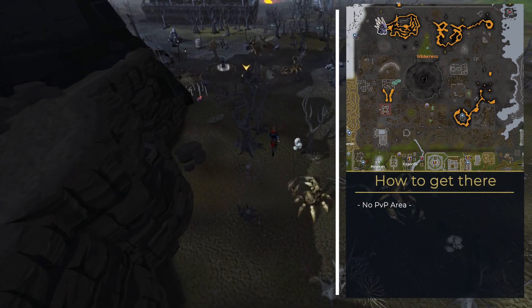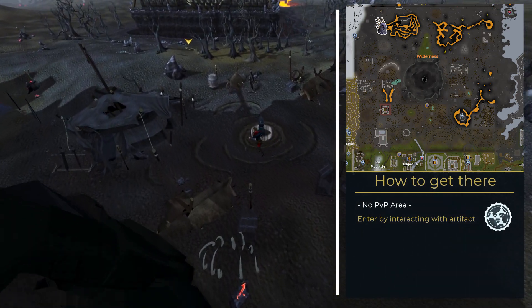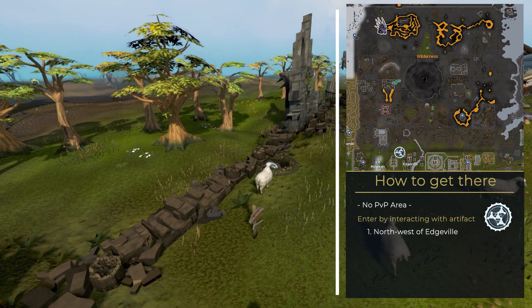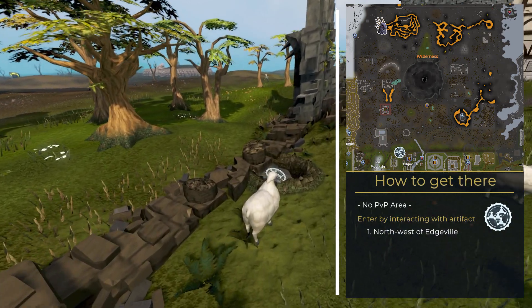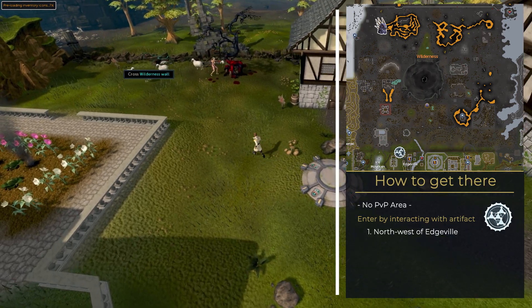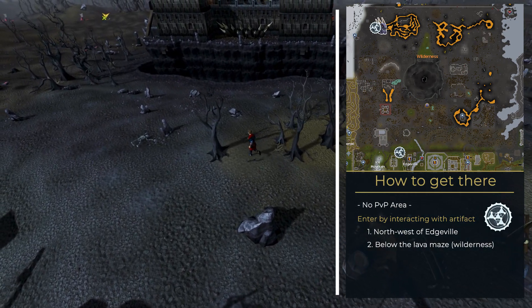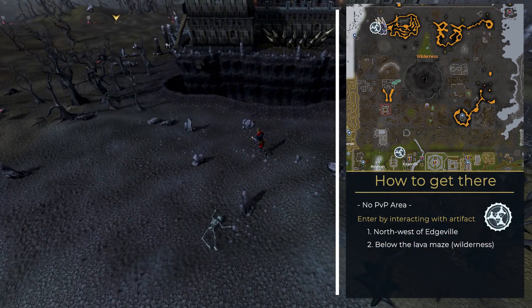In both cases you have to interact with an artifact that has the ability to teleport you into the boss room. The first artifact can be found at the border between Edgeville and the Wilderness. Simply use the lodestone to Edgeville and run a couple of steps to the northwest — guarded by a flock of sheep, you will find the first artifact.